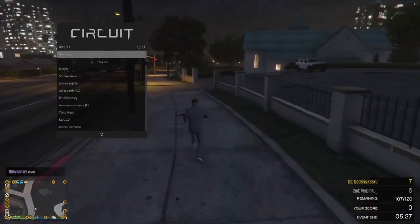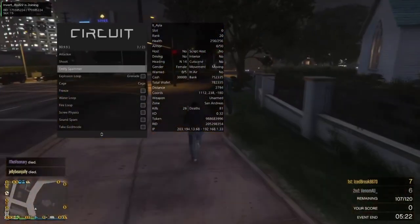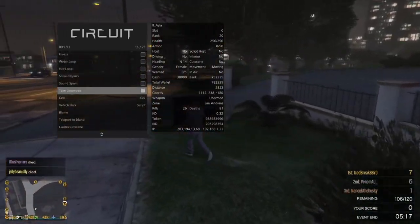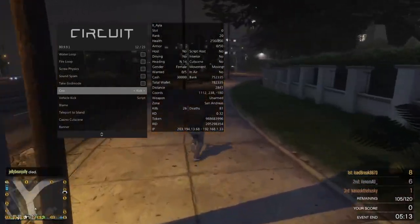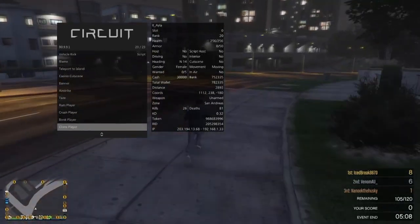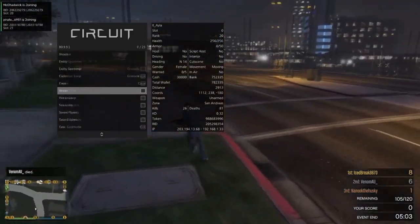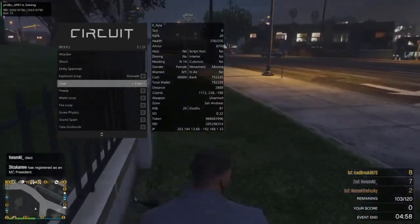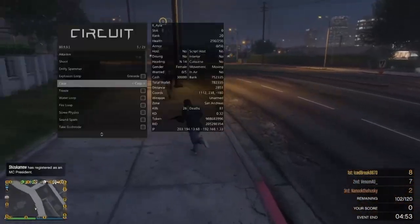Now we're in the online section. You have players — for example, you have different stuff for all the players. You can abuse a player, you can cage them, you can freeze them, you can make them go through a water loop, take god mode, kick them with your CEO. And you can clone the player. Another cool thing — it shows who's joining and leaving the server, as you can see in the top left of the screen. There's a lot of stuff here in online.